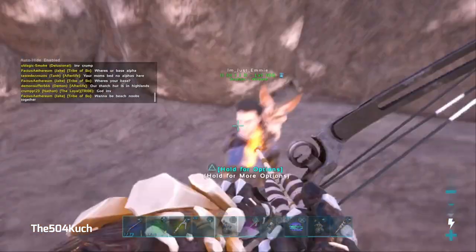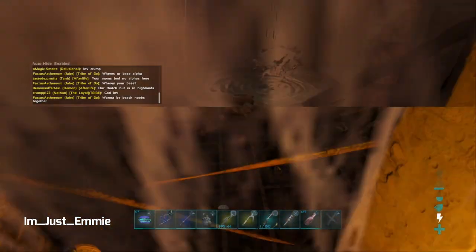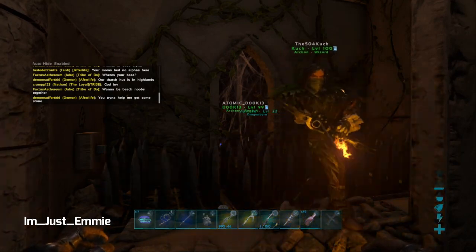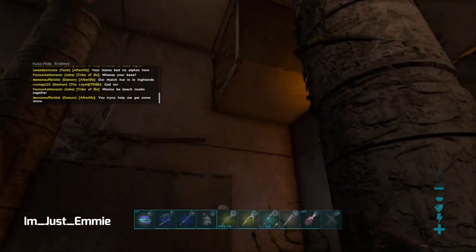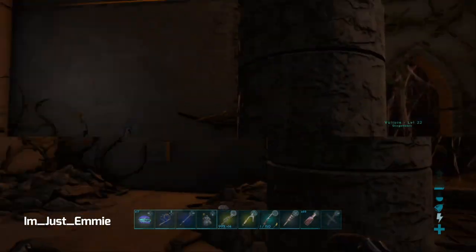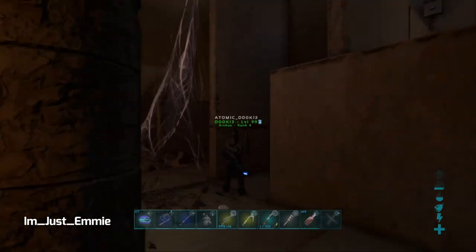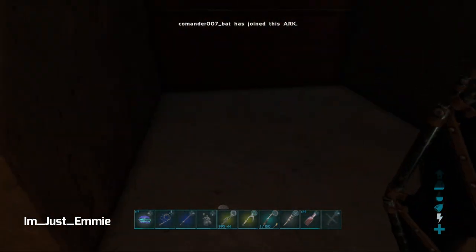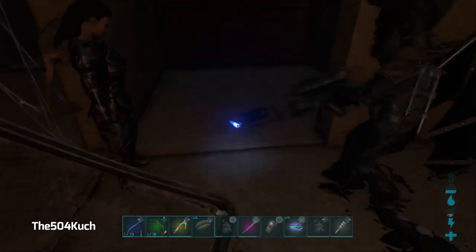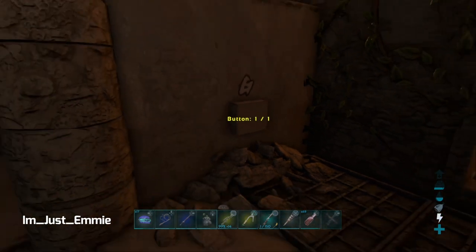So the first room is a passcode room where you have to put in the passcode. The passcode is 'grata'. When you type in the password this door will open up and a timer will start and tick, and you go through the door. So the passcode is G...